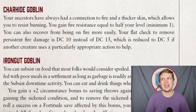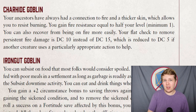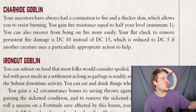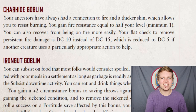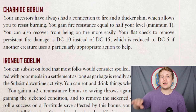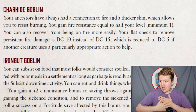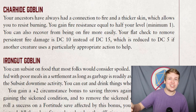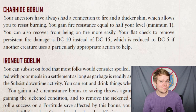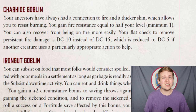Starting off the heritages, Charhide is your classic elemental-resistant heritage, though it does things a bit differently. Charhide goblins are specifically resistant against actual flames, not against heat itself. They gain a resistance to fire damage equal to half their level, but instead of treating heat conditions as one less, the flat check to put out persistent fire damage is reduced to DC 10 instead of DC 15. That DC is reduced by a further 5 if somebody assists you, so with help you only need a DC 5 flat check.